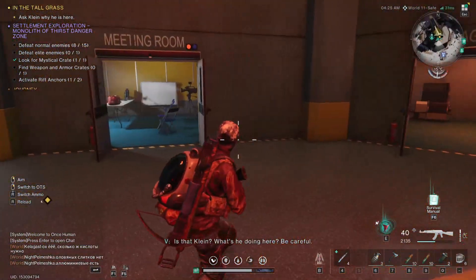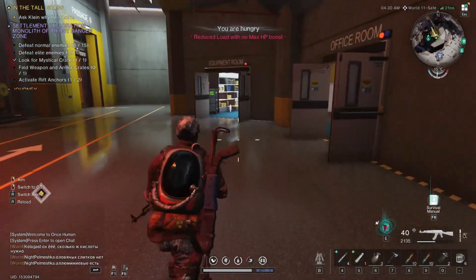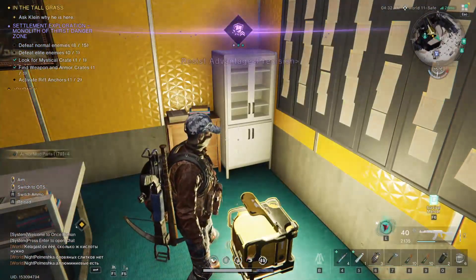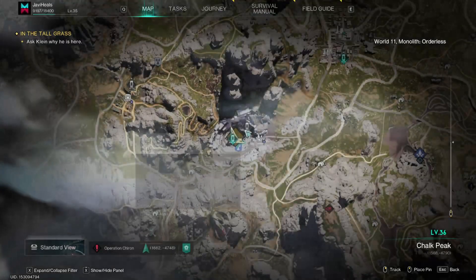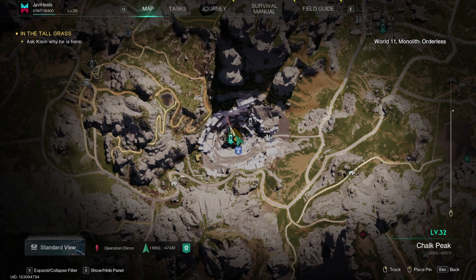I think it's in the storage room — nope, different room. It's in one of these rooms. Office room — here we go, and there is the gear crate. That is literally the only crates available at this monolith, which is crazy — that is literally all that is here. If you're looking for other crate locations, check out my channel playlist.